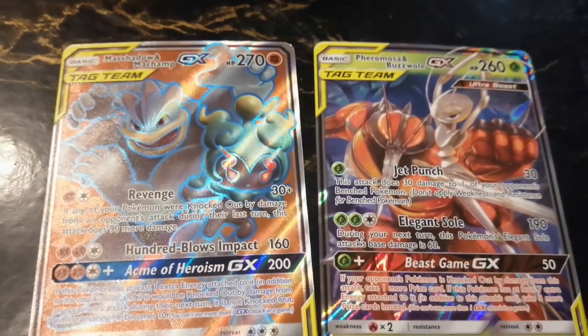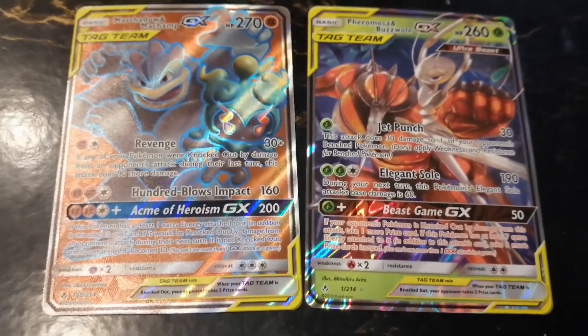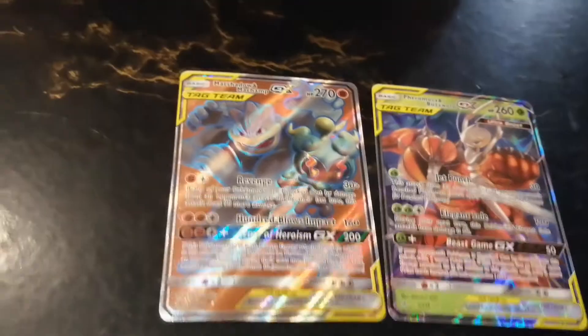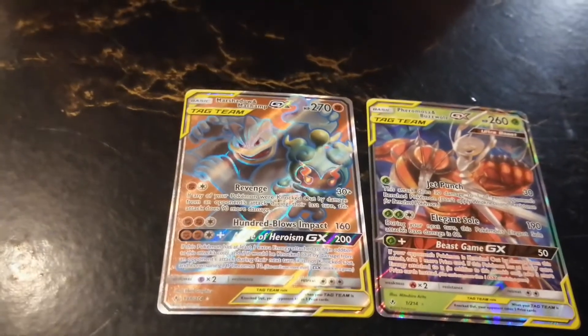Well, I guess that's it, guys. We got a couple GX's here — pretty cool looking. This one's my favorite because it had a really cool Pokemon on it. Let me know what you think, guys. What's the best card you guys have pulled out of Pokemon packs from the Dollar Tree? Thanks for watching — feel free to subscribe and leave a thumbs up.